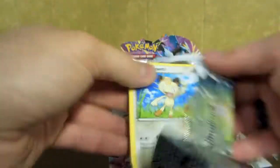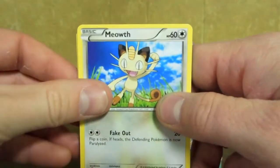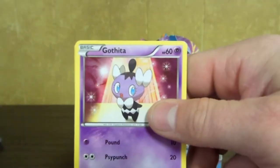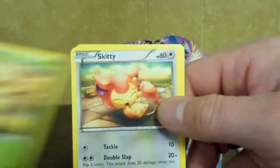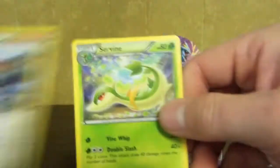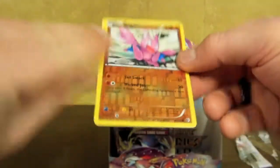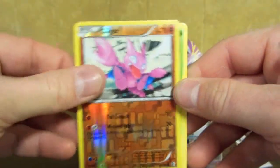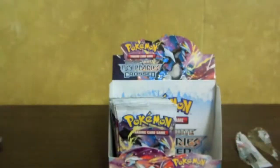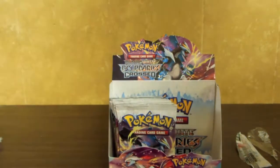And a Landorus pack. Let's hope for something good. There we have Meowth, Mienfoo, Gothita, Cottonee, Skiddy, Golduck, Skyla, and Servine. There we have a Gligar Reverse and a Bellossom. Nothing good in my pulls except for that Scizor Holo.